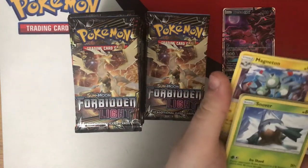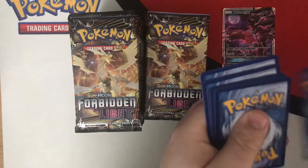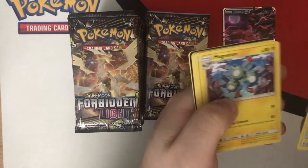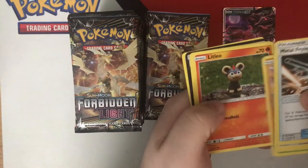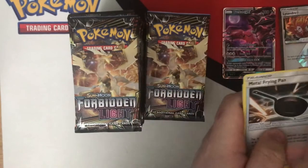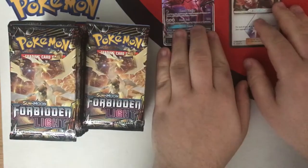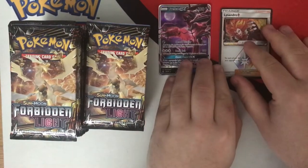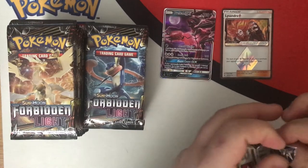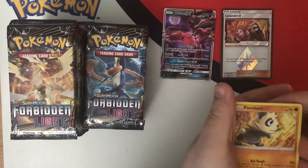Pack six — Frying Pan, Bonnie, Magneton. Looks like we've got something coming up here — Lysander Prism! We will take Lysander Prism. That's pretty decent. He could see a bit of play in those fire decks. Could be a really quite a good card. Half art Lysander Prism — always nice to see a Prism. Although you can only play one in a deck, it's handy to have extras for trade, for giving to friends, etc.